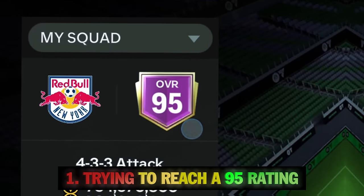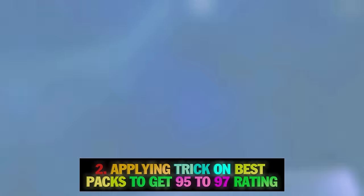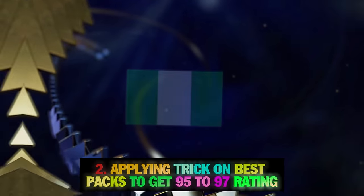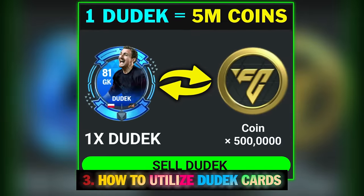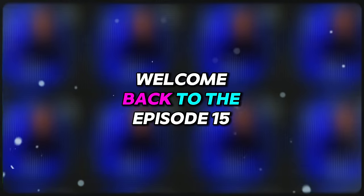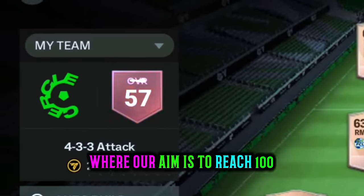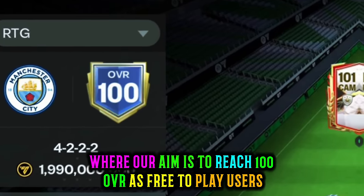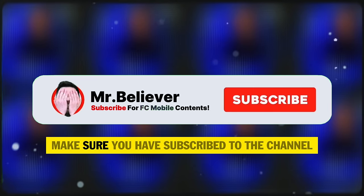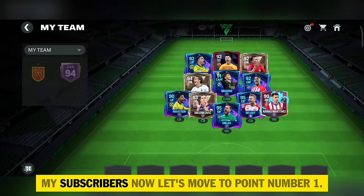The three topics covered are: 1. Trying to reach a 95 overall rating in just 2 weeks. 2. Applying a trick on best packs to get 95 to 97 rating players. 3. How to utilize Dudek cards to earn 5 to 10 million coins profit.